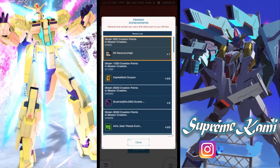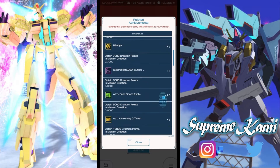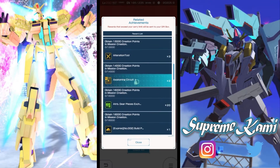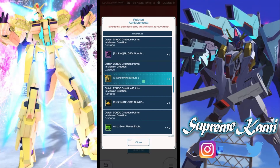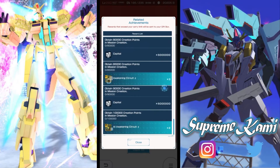The purpose of doing the custom made mission is definitely trying to get all these rewards here. We're gonna be getting some gunpla fragments and some more awakening circuits — definitely not bad overall — along with some attribute gears. In terms of this addition, you are going to be able to get 32 gunpla fragments and three build project materials.